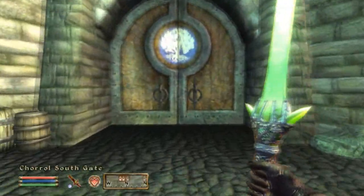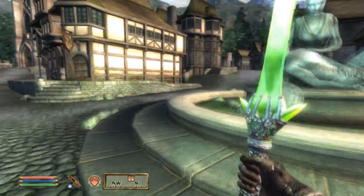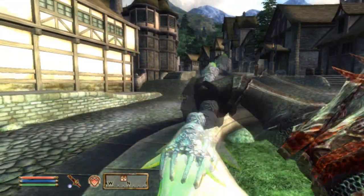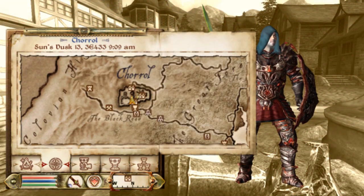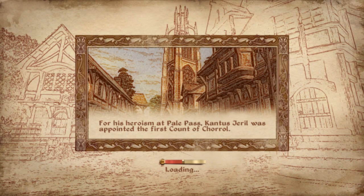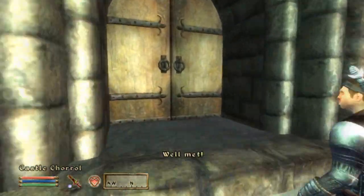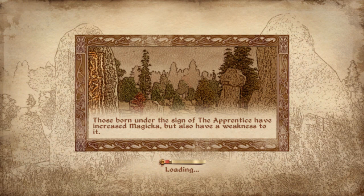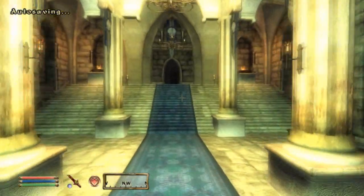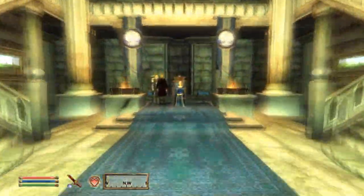I'm just ignoring the mobs because I'm actually fed up with killing Daedra at this point — I hope you have understanding for that. Castle Chorrol — let's head up there and get some more aid for Bruma, and then we can finish up this episode. The Countess says her reputation precedes her and she will now gladly send soldiers to aid in the defense of Bruma.